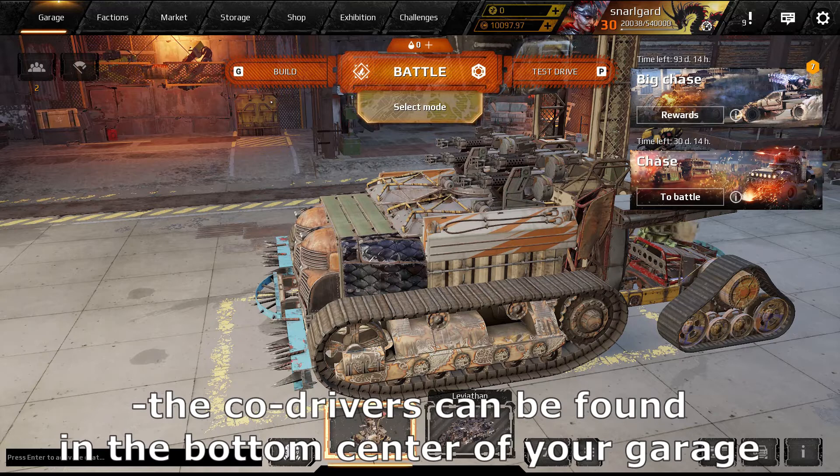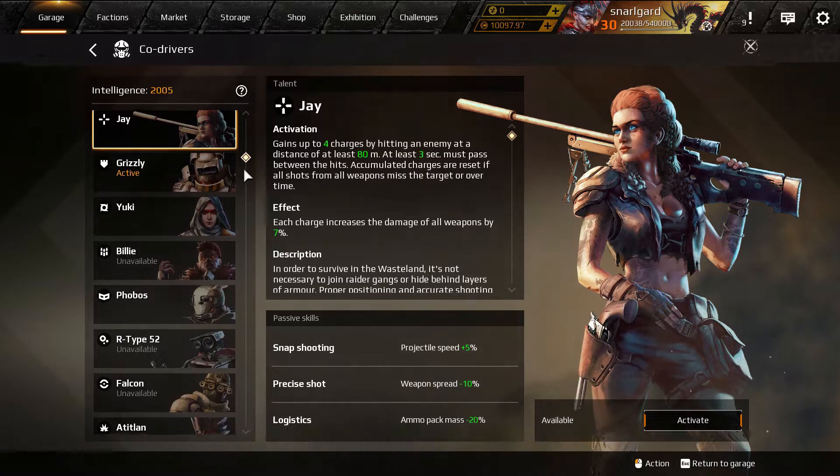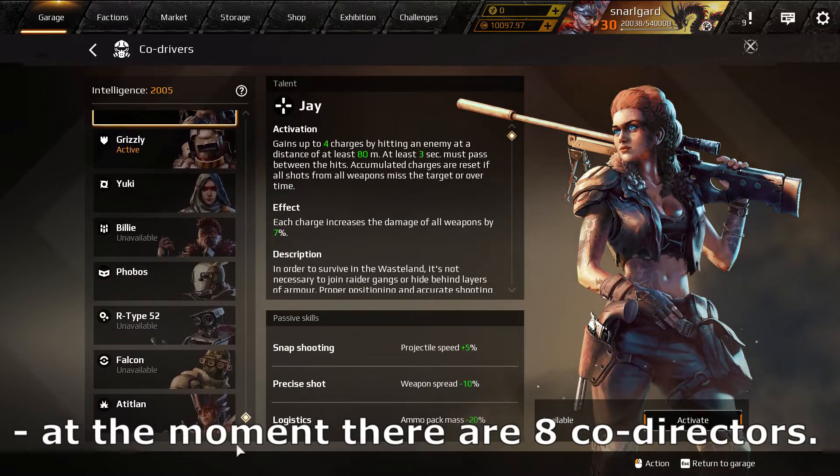The co-drivers can be found at the bottom center of your garage, to the left of your car icon. At the moment there are 8 co-drivers.